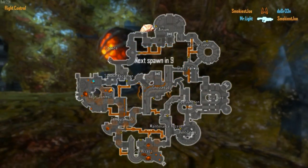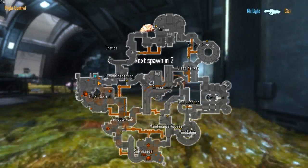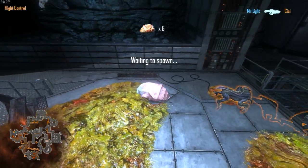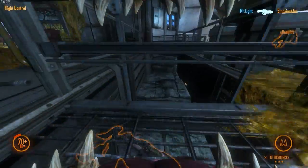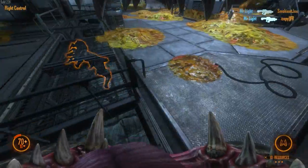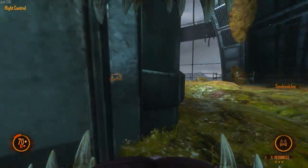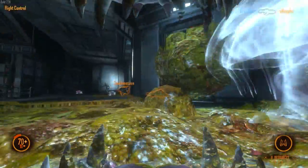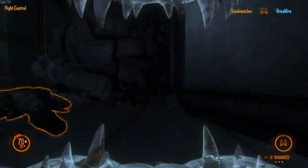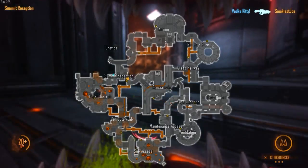After this we'll have to start scouting data core and crossroads. He's like in this vent and now he's dead — that should be the last marine in here. After the next spawn I'll check out data core and crossroads, because if they secure the rest of the map and all we have is sub axis, computer lab, and flight control, we'll be in trouble.